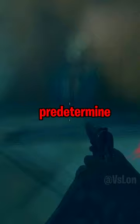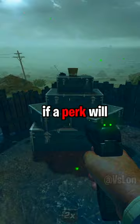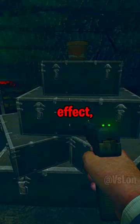On the map Nuketown, it's possible to predetermine where perks will spawn. When walking into an empty perk spot, you'll hear a sound effect if a perk will later spawn there. If you don't hear that sound effect, that means either no perk will spawn or there's a small chance it could be Pack-A-Punch.